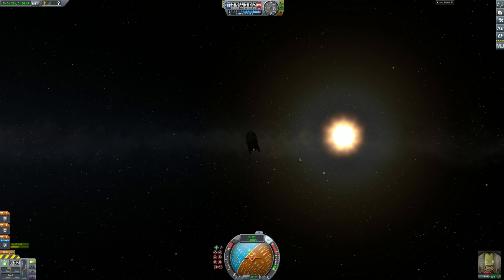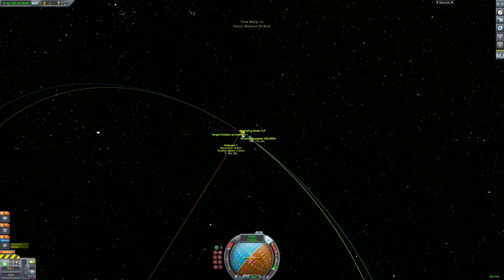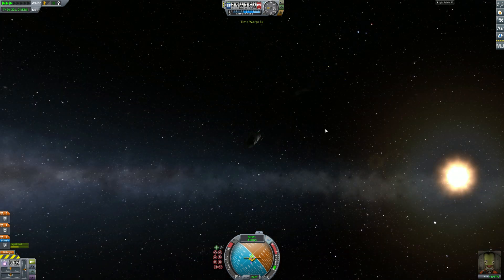I made a mistake here — I time warped past the craft, but you can always fix it as long as you don't time warp too far. Here you see me burning back towards it, towards the target marker. Once I get close to this craft, I will kill velocity and we will be in the same orbit as it.